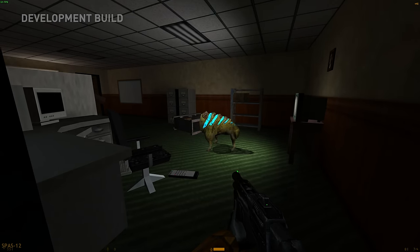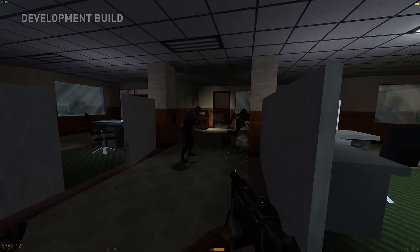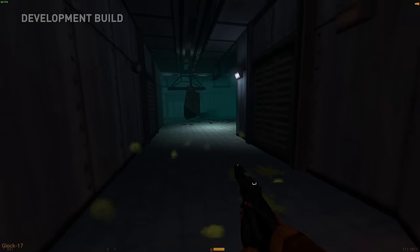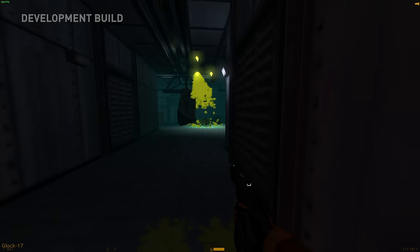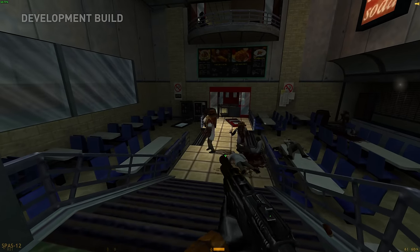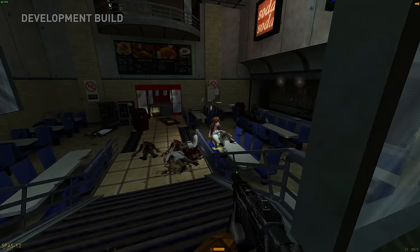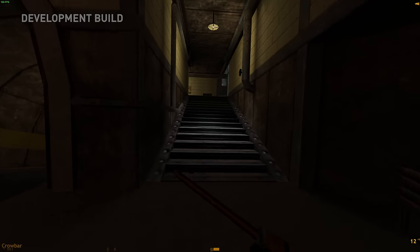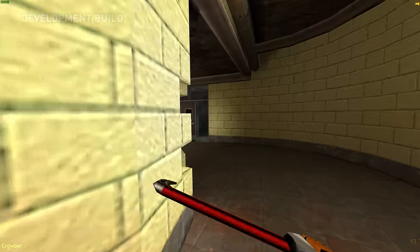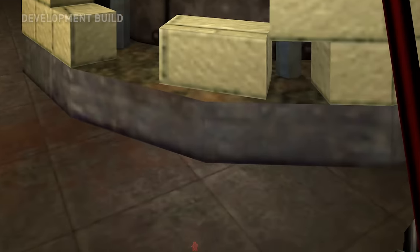The enemies look pretty nice, except for the Vortigaunts — I think they look a little bit too smooth for my liking. The Bullsquid's attack has also been updated with a really nice-looking spinning effect; especially in the dark, it just looks cool. The gameplay overall is pretty decent. You now have to hold down Shift to sprint, just like in Black Mesa, and you cannot sprint forever — there's a stamina bar at the bottom of the screen showing how much you have left.